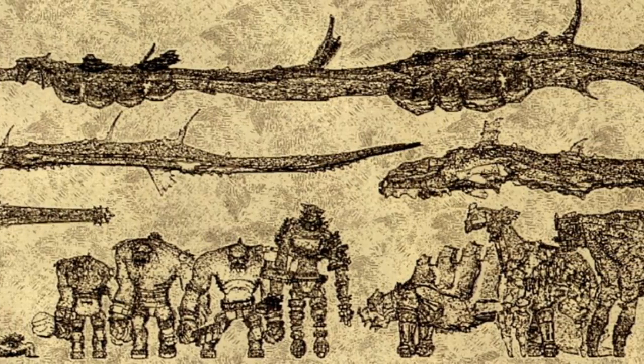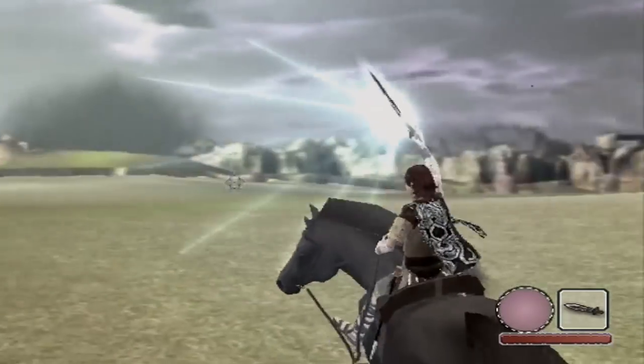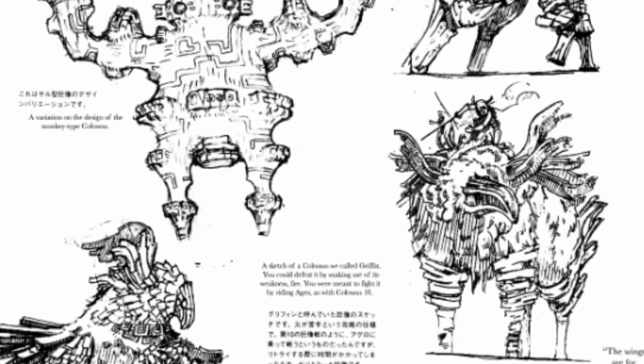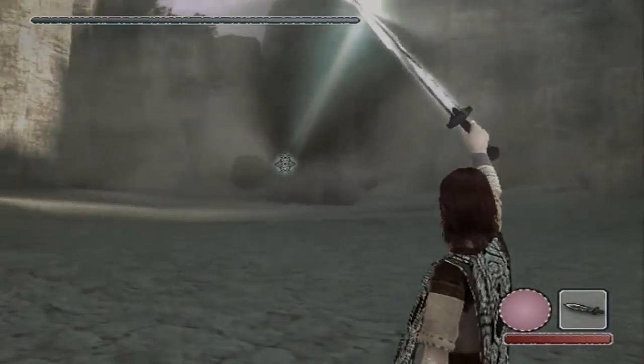The 16 colossi in Shadow of the Colossus were supposed to represent only two thirds of the game. According to the official art book and to some members of Team Ico, there were 8 more giants to defeat that were deleted in the final release. In this video, we are going to highlight each one of these colossi and find out why they didn't make it into the final game.